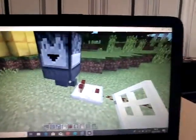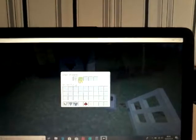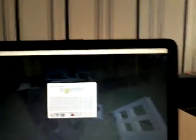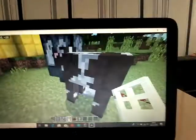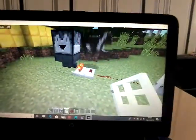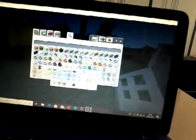All you have to do is place 18 keys and then place four doors here, and there you have it — your locked door.